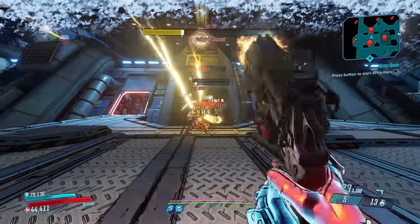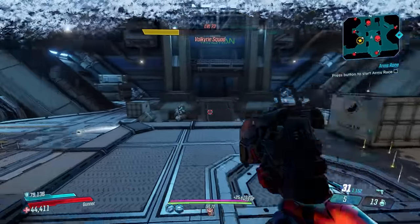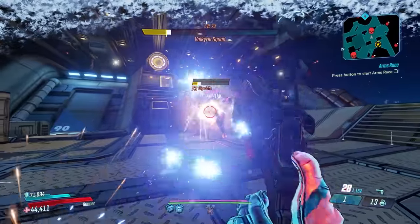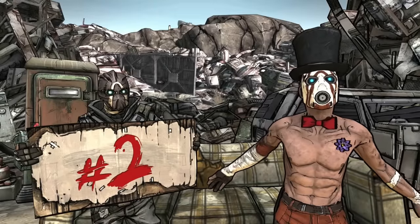You can farm the Unkempt Harold from Caber Dowd in Blood Sun Canyon in DLC 3, the Bounty of Blood, or it can world drop from other various named enemies or chests in that DLC. This one almost made it to number one, but it didn't.